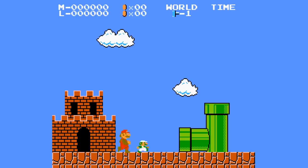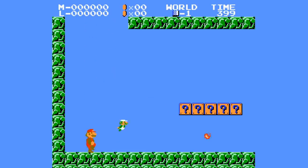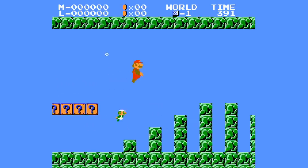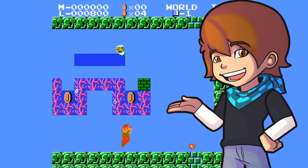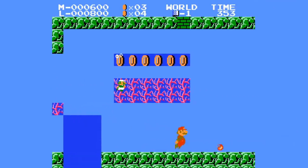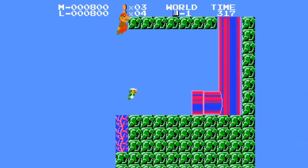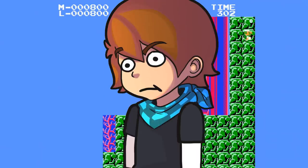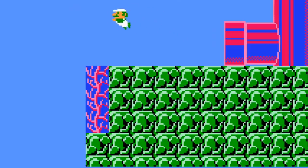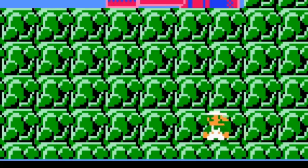So we reset the game and oh cool, a new level. Well that doesn't seem right. Reset again, and it's another underwater level. This time however it's an underwater rendition of World 1-2. I like that, that's neat. I swear this game is absolutely random every time you start it, which is kinda cool. What isn't cool is once again being softlocked because the game doesn't understand its own rules. So what do we do now? I don't know about you but I'm gonna do a Mario 1 BLJ. A what? Oh my god.